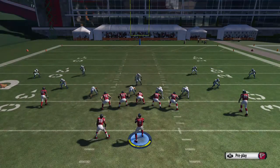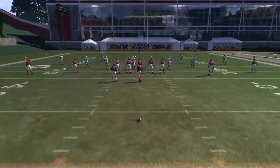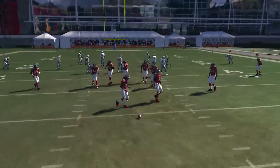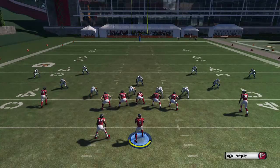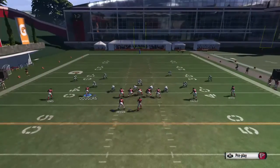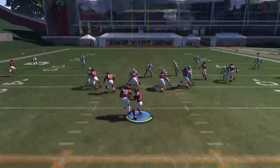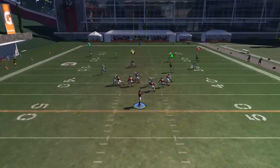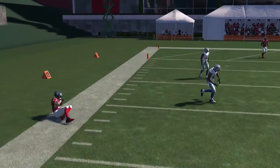We'll back this up a little bit so we have all the throws we can make here. On this play, you take the X receiver and put him on a streak. Take the Y receiver and motion him to the right. That's going to free up that Y receiver over the left-hand side. You actually want to wait a little bit on the throw until he clears on the sideline.